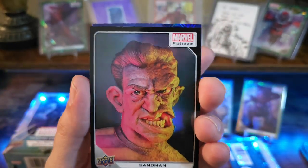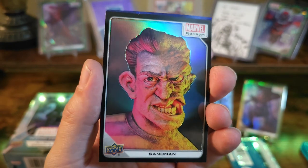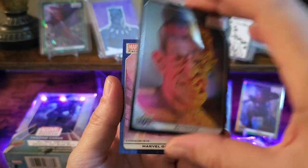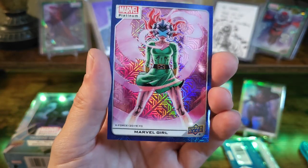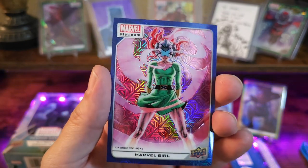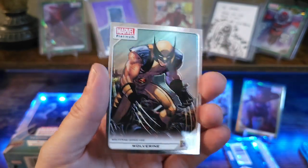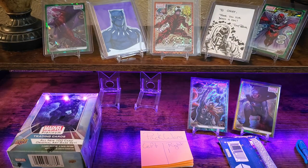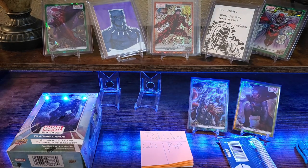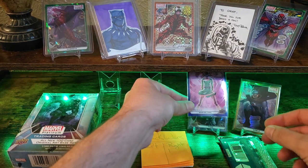Got Sandman — this is going to be the black rainbow. Typically you'll get a black rainbow one every hobby box, so pulling this out of a blaster is really sweet. The artist behind this one is going to be Tom Taggart. Marvel Girl in the blue tracks, out of 499 — this one's 389 out of 499. Freaking awesome looking. Wolverine — what a great pack, holy crap! Right side is not letting down. Definitely need to get Marvel Girl a spot up here.